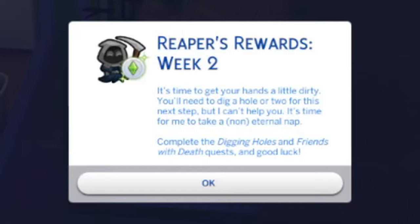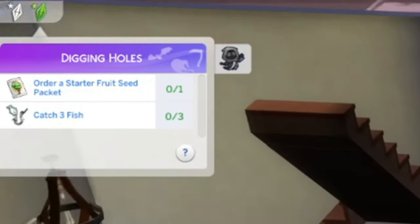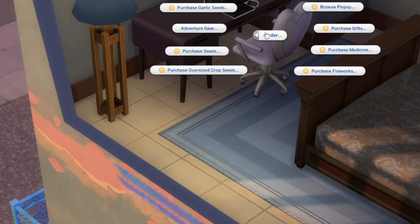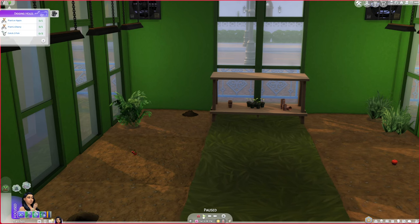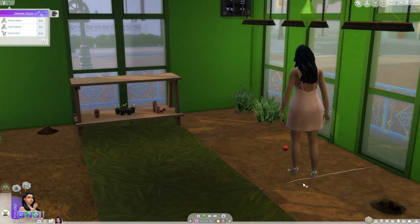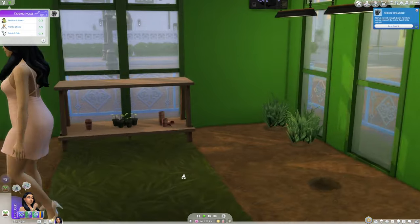Under the tasks for the Digging Holes activity, it starts off with just buying more seeds and catching 3 fish. Once you've bought the additional seeds, they're going to want you to plant an apple and a cherry tree. You can buy seeds either using the phone or using the computer — you're getting the starter fruit packet of seeds. And then they want you to fertilize two plants. It doesn't say it has to be the two seeds you just planted; it just has to be two plants in general.